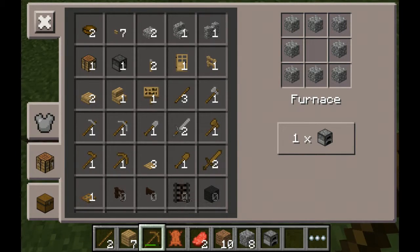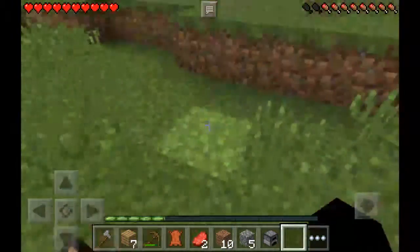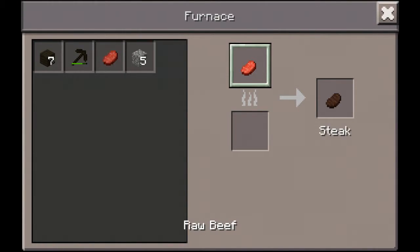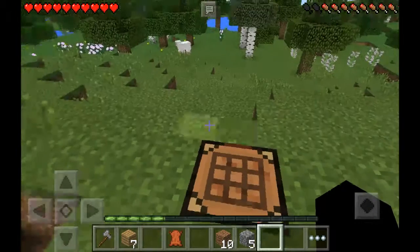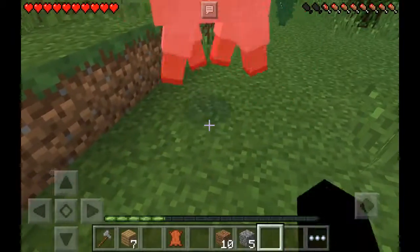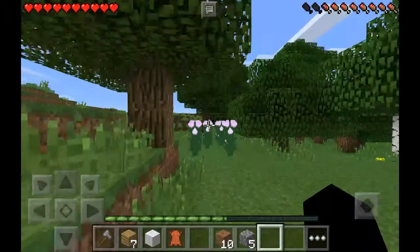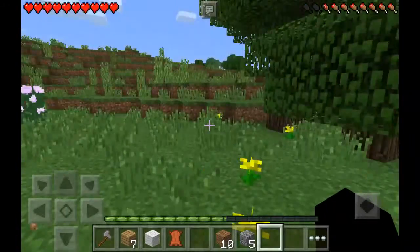Up we go. Let's also get an axe. Now that we have a furnace, we can put some of the steak in here and burn this pickaxe — we don't need it anymore. Oh, a sheep! Perfect. We need a bed for tonight. We got one piece of wool.